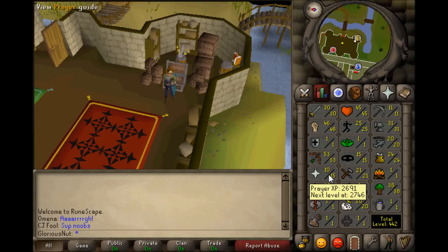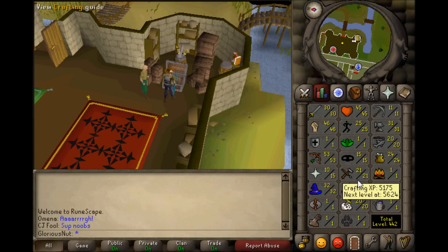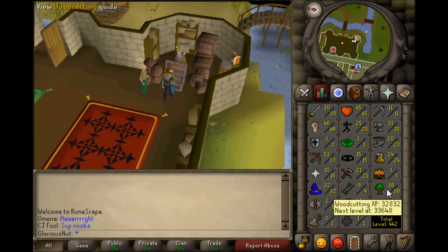5 more levels in Prayer because of the questing and I believe 2 more levels in Magic. 45 Hit Points. Done a little Agility, which was a pain because you have to run around that gnome area. I had to pickpocket a couple of men, got 15 Thieving and Crafting — I killed cows and crafted items out of it because I needed it for the Animal Magnetism quest.